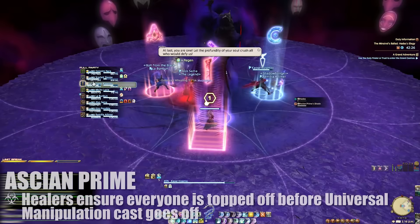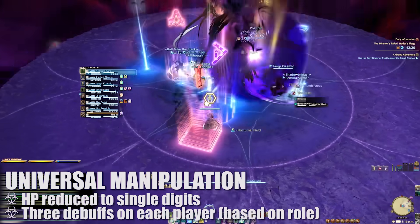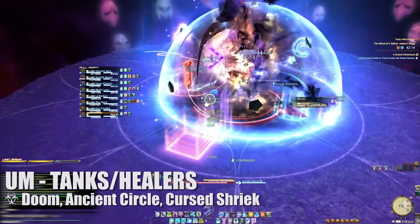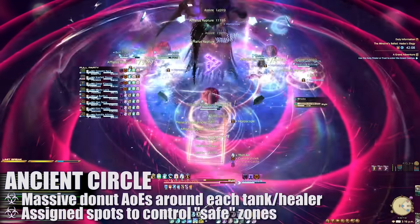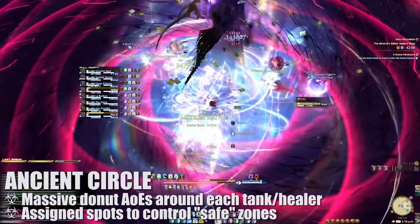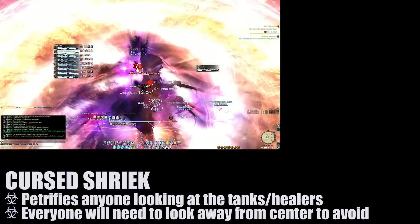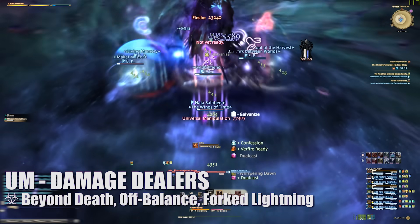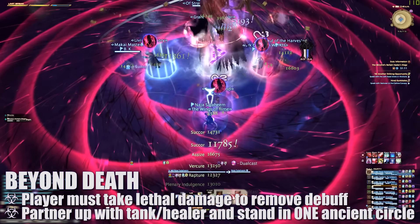Once both shades are down, the Acyon Prime shade will spawn and cast Universal Manipulation, bringing health pools down to single digits and applying debuffs on all players. The tanks and healers will be afflicted by Doom, Ancient Circle, and Cursed Shriek. To resolve Doom, these players must be healed to full or they will die. Ancient Circle creates a very large donut attack around each tank and healer; to control and create a safe zone around the boss, we assign each tank and healer to a specific cardinal point in melee range. Cursed Shriek will petrify any player looking at these four players after its duration. The damage dealers will be afflicted with Beyond Death, Off Balance, and Forked Lightning. To remove the Beyond Death debuff, damage dealers will need to take lethal damage or they will eventually die.